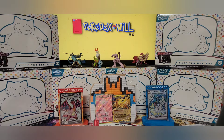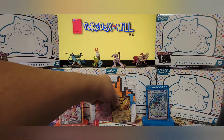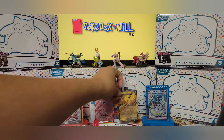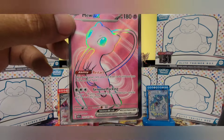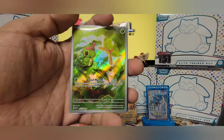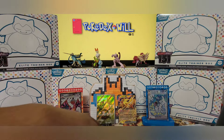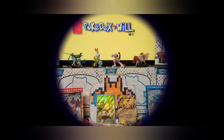Not too bad — three hits overall, one third of the packs, I'll take that. To recap: Zapdos EX card 145, the bubblegum Mew full art card 193, and the Caterpie alternate art card 172. Hope you guys enjoyed it — please like, share, subscribe, and I will see you guys in the next one to continue the chase!